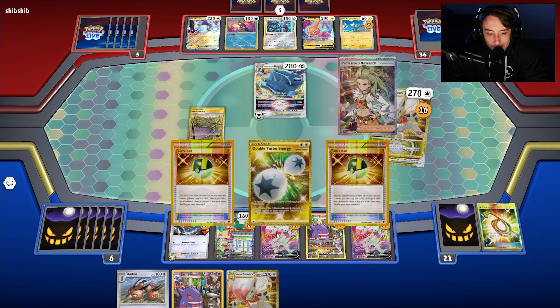If my opponent benches another Glimmet, we can potentially Boss it. Things are looking pretty good — it's all about controlling what our opponent can do. There's Super Rod putting back the Glimmet, and it has Ascension to keep in mind. If my opponent goes that route, I might have to attack with Dodrio first. We could potentially hit 480.